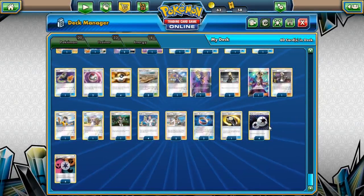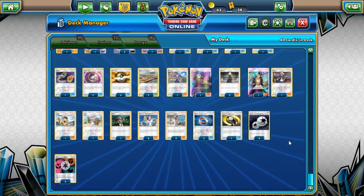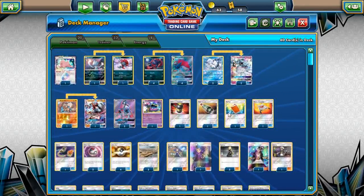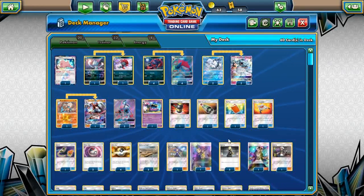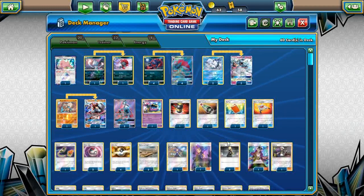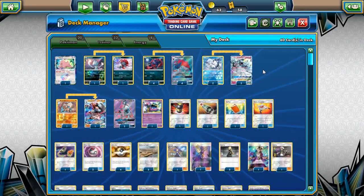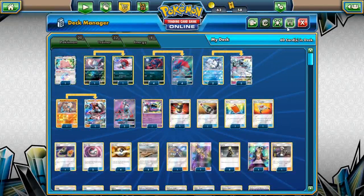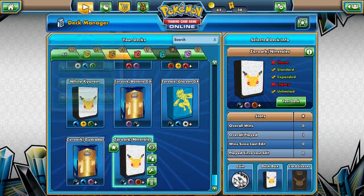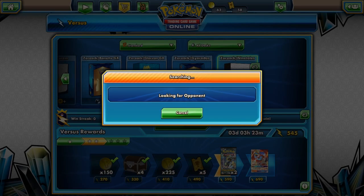Now as far as Alolan Muk goes, Alolan Muk saw a lot of play at the Harrogate Regionals for the Power of Alchemy ability lock. It locks down the abilities of basic Pokemon your opponent plays down onto their bench or in hand — so their Tapu Leles and Ditto Prism Stars will no longer have their abilities, and you can stop potential Lele-to-Guzma, Lele-to-Cynthia plays and really disrupt your opponent.